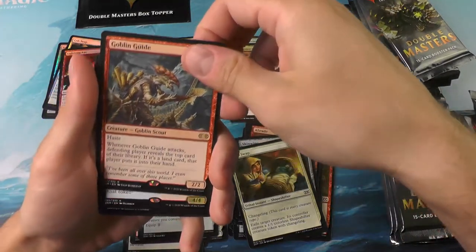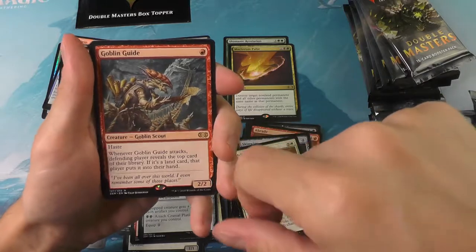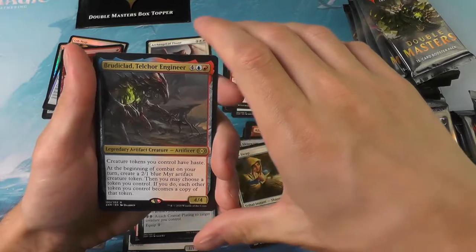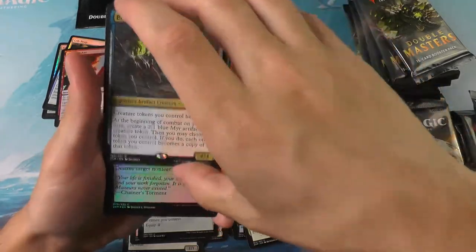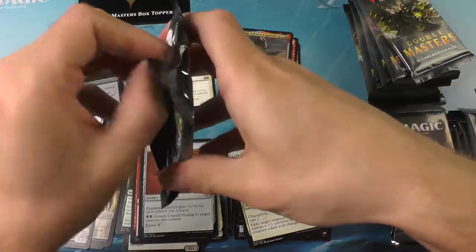We have a Goblin guide in here — the showcase version only has one map on his head. And a Broodclad, and a Cast Down foil. Alright, packs two and three were a little lackluster.